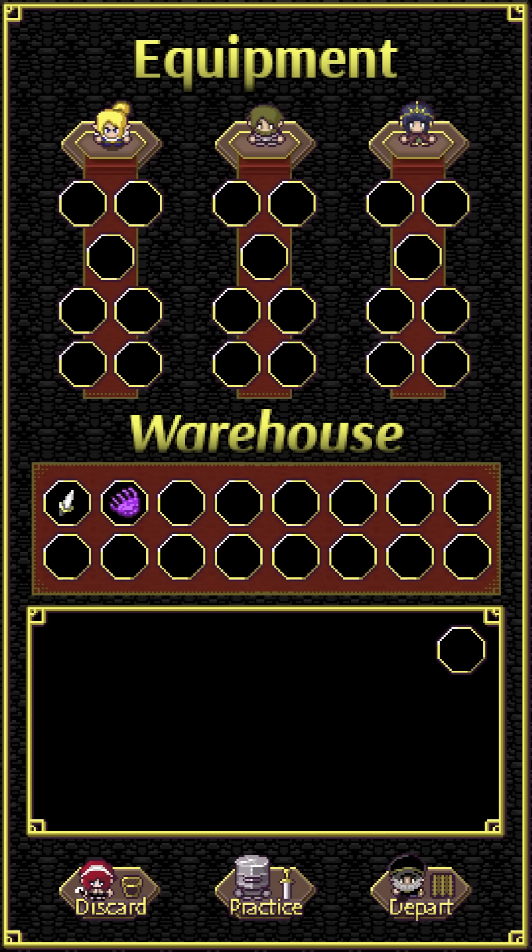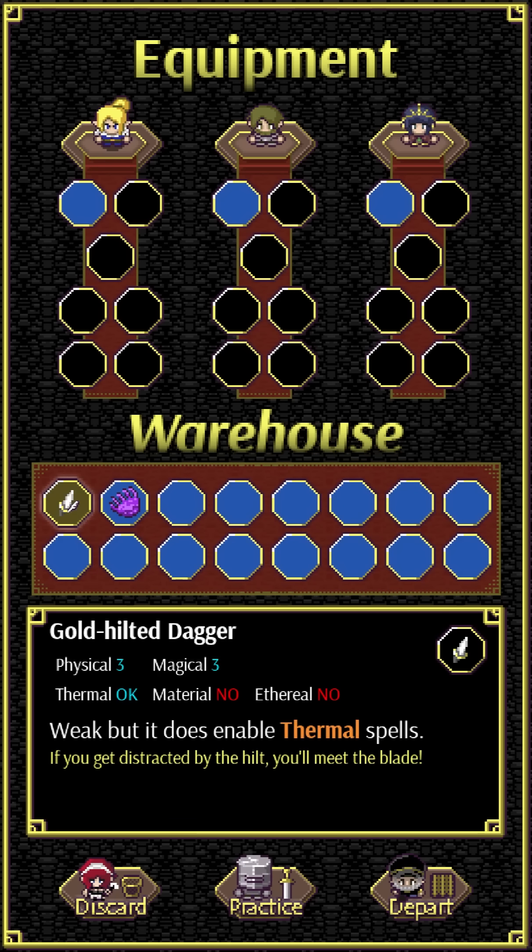This is a placeholder level-up screen — the visuals aren't done yet — and the preparation screen you're about to see is also super work-in-progress. We came back to base, characters get healed, and we have our warehouse of items. Whenever you finish a battle you get one item guaranteed, and there's also an optional mission for each battle — if you fulfill it you get an extra item.